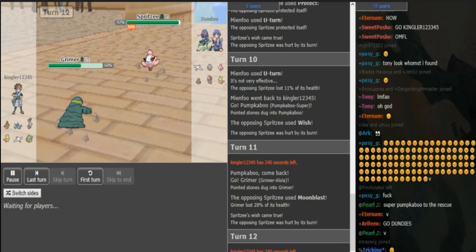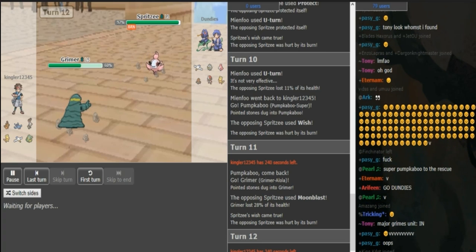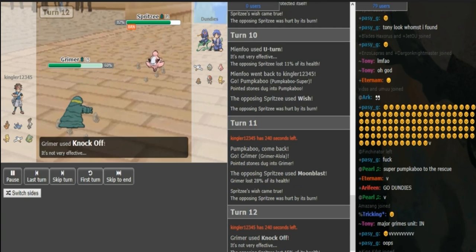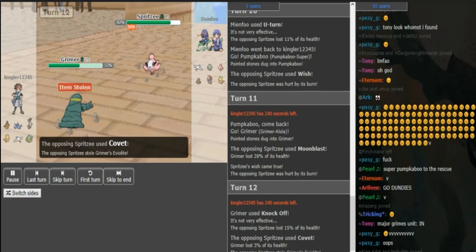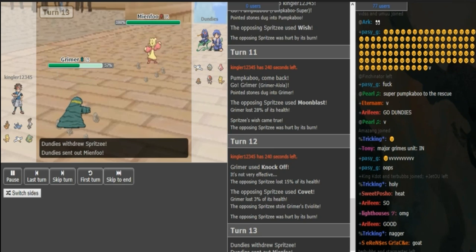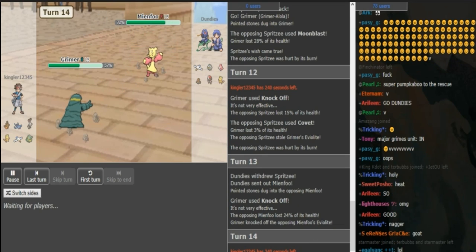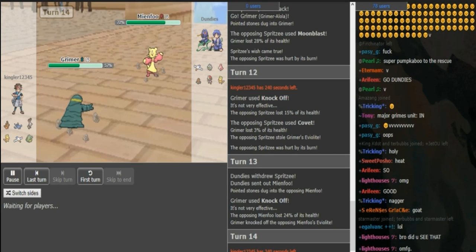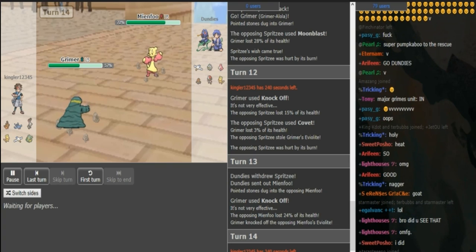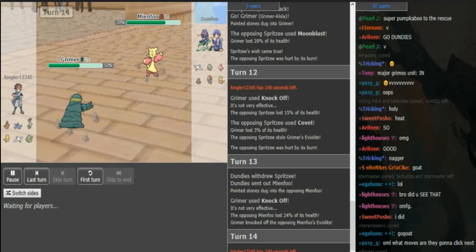I assume the Knock Off is going to get thrown out from Kingler, because there's no way you're staying with your Spritzy here — you don't Protect to scout either, that just loses you HP for no reason. Knock Off is basically pretty free here. I assume Mianfu is going to come in. Kingler agrees, but Dundies doesn't and he steals out of the Firelight — that's a god play right there. I have nothing else to say. I would have clicked Knock Off right there as well. Now we just hit double Knock Off.